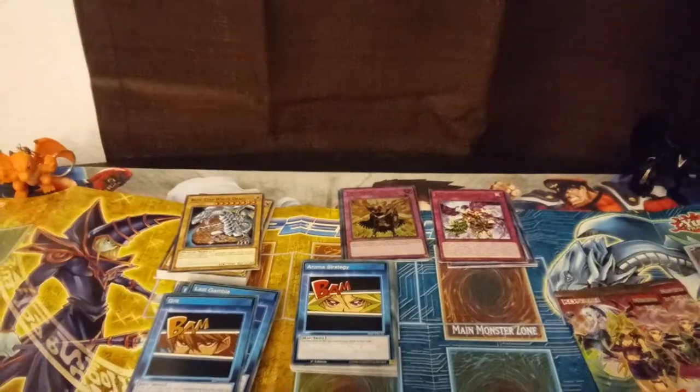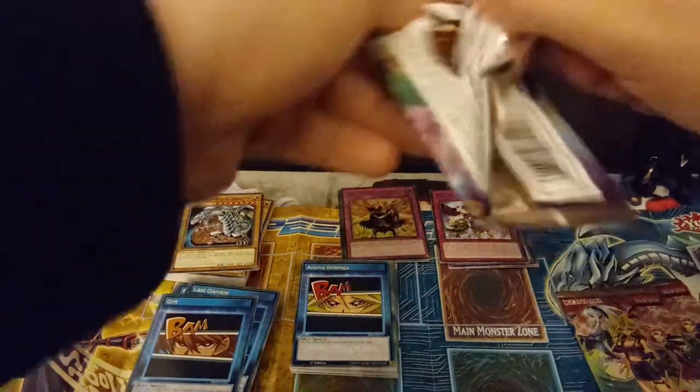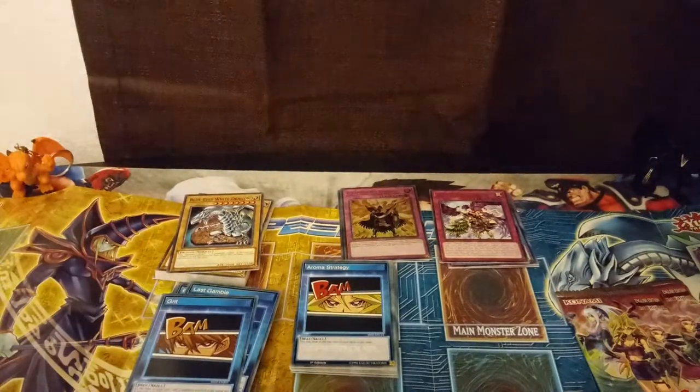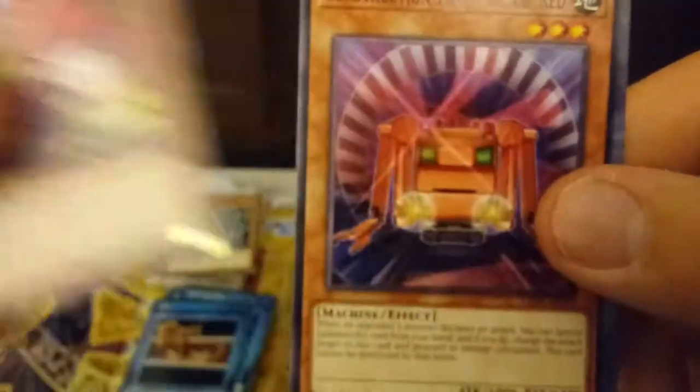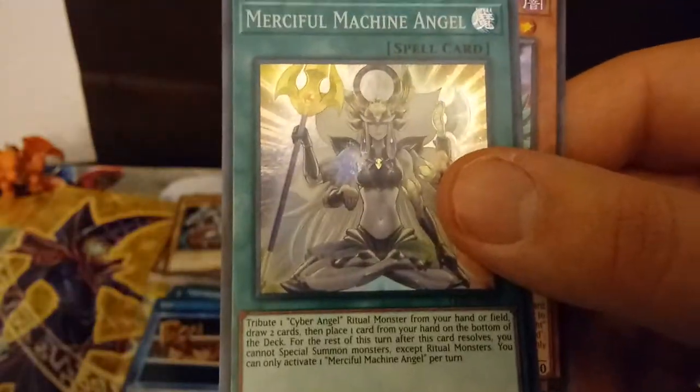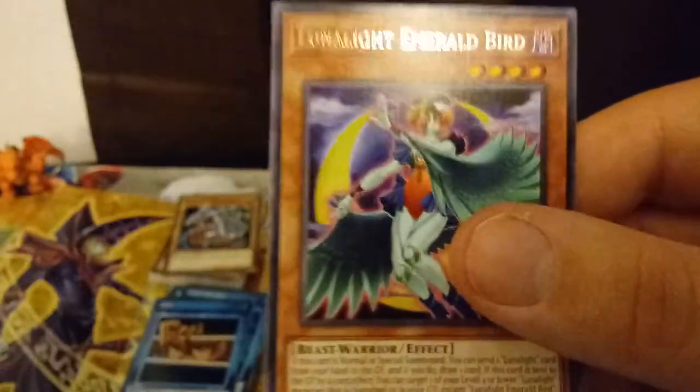Alright, second Legendary Duelist pack. So we got a good reprint here — we got a Harpy Lady Sisters. Construction Train Signal Red. Triangle Ecstasy Spark — so we got another Triangle. And here we go, we got a Super Rare Merciful Machine Angel — not bad. And then we got a Lunar Light Emerald Bird. At least we got a holo out of that.